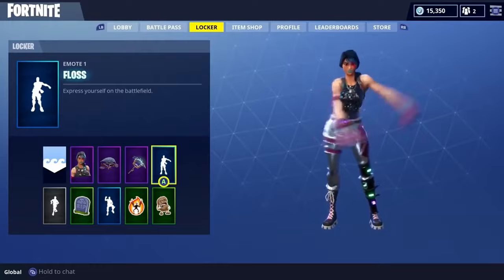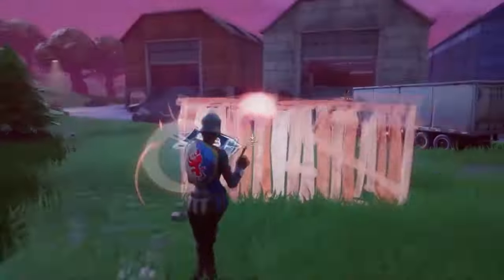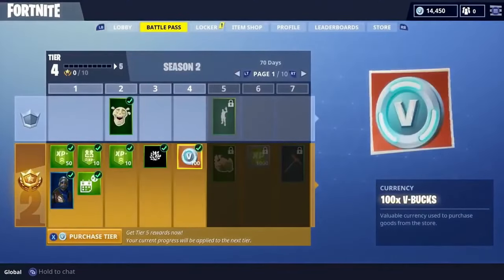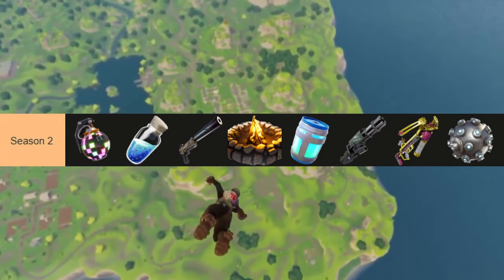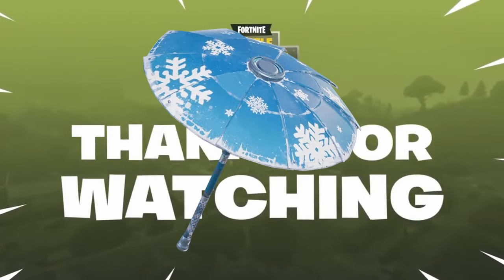An all-new Battle Pass came in to replace the season shop, a decision that would change the gaming industry as a whole. The Season 2 Battle Pass is the only Battle Pass to have 70 tiers and gave us outfits like the Sparkle Specialist and Black Knight. Season 2 had a lot of things added, like the boogie bombs, small shield potions, suppressed pistol, cozy campfire, chug-jug, minigun, cupid crossbow, and the impulse grenade. Season 2 was also the first season to introduce a win umbrella.